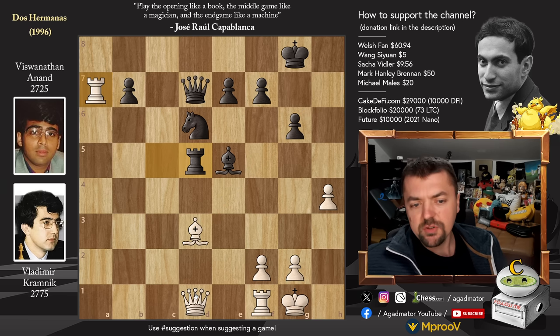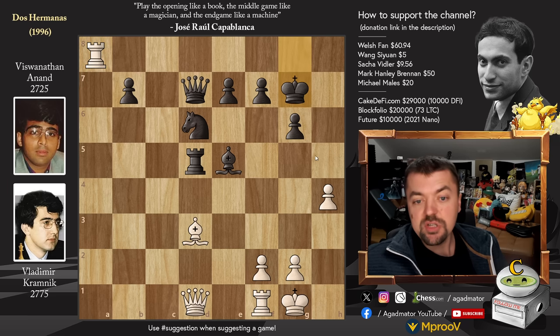And now Rook to A8 with check. Also very nice would be Queen to F3 — just very annoying, putting pressure on the Rook. If the Rook moves, also B7, H5 is coming. So Queen to F3, not a bad idea. But he went for Rook to A8 with check. King to G7, and now the immediate Pawn to H5.